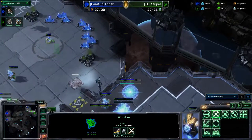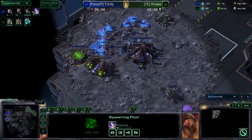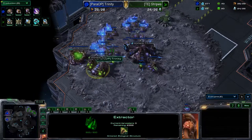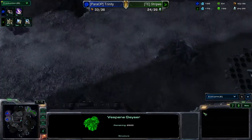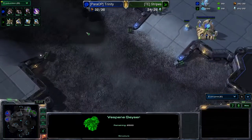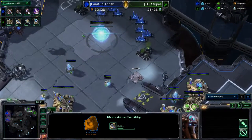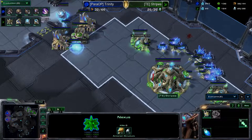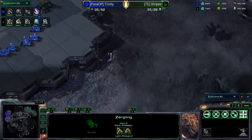He needs to drop his Nexus and get a mothership core as quickly as possible — and there's the mothership core. Trinity is still mining gas. It'll be interesting to see whether he goes speeding hydra on this map, which is actually pretty good with lots of open spaces. But Stripes is going for a three-gate robo. I don't think Stripes knows what he's doing — he's just expecting roaches and wants immortals. The zergling push is still 30-40 seconds from getting speed, so he needs to wait.